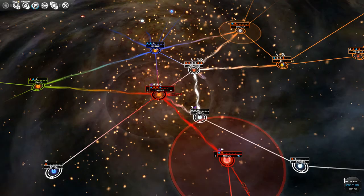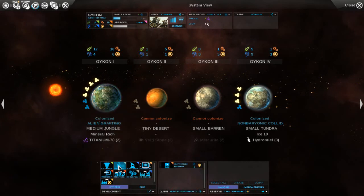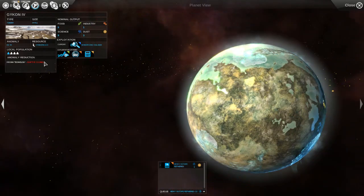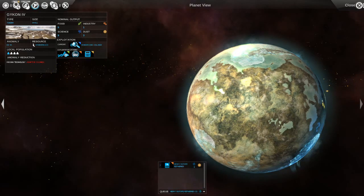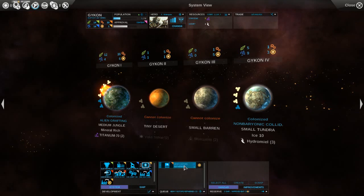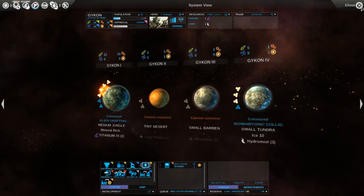We will start this exploitation here, and it will automatically upgrade once we finish that research, which is awesome. Gaikon is free - we might have had Gaikon off queue for a while. We colonized this, and then we put the non-baryonic collider there for the science, and now for the exploit. Now we're going to go for this system improvement and get more production. We have a jungle and a tundra, and tundra gets plus 1, as does plus 10 on the whole star system.